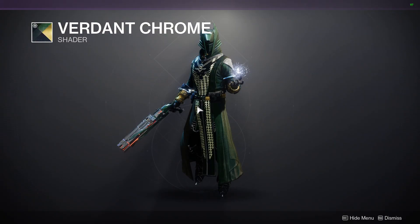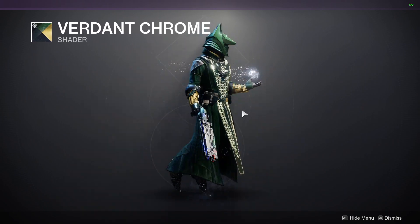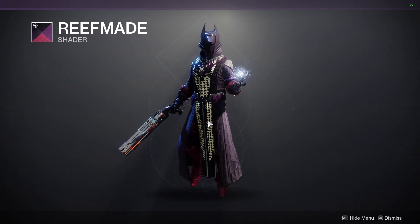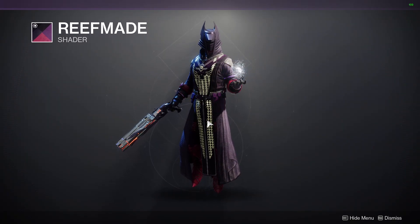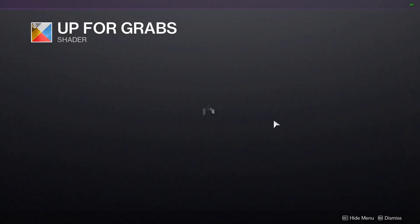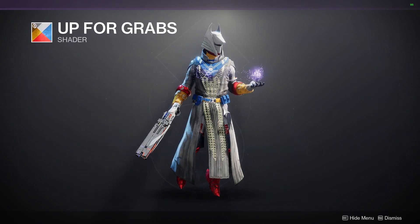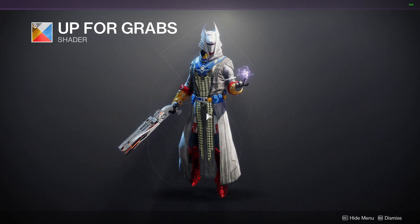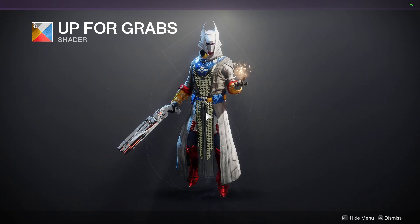Then we have the Verdient Chrome, which was also around last week — I'd pick this up if you haven't yet. We have the Reef Maid, a pretty good purple and pink shader if you want one of those. We have the Up for Grabs, which is literally just the Guardian Games colors, but if you don't pick it up, you probably won't get a chance to until next year.